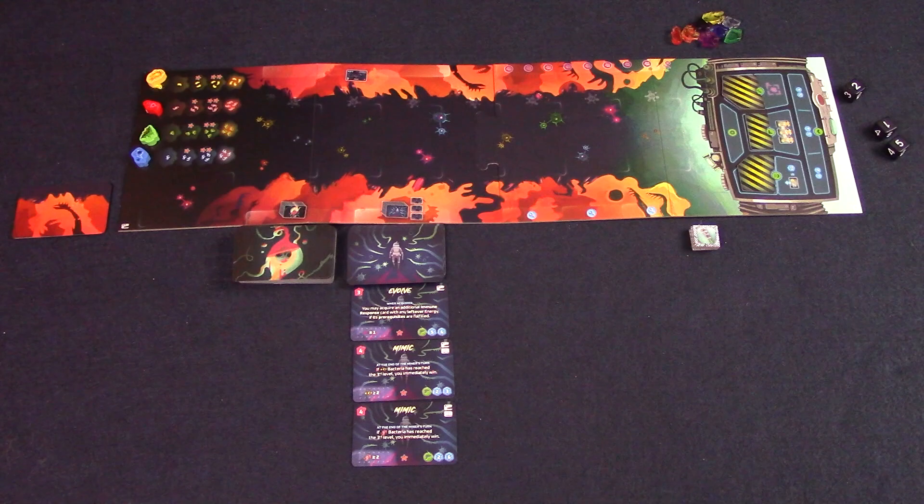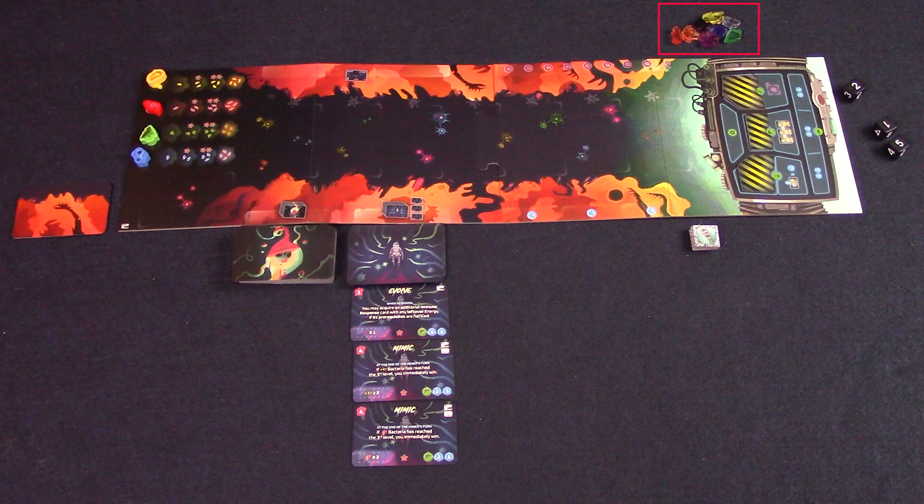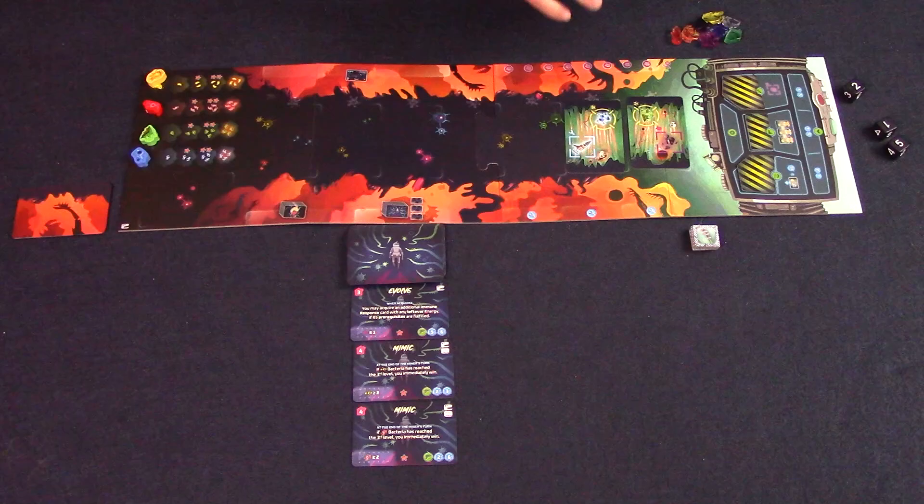Here is So You've Been Eaten set up for two players. Each board is turned to its active side, designated by the Awake Beast and the Awake Miner. The three upgrades are covered at the start of the game and the four bacteria start on their spaces. The crystals are placed off to one side and the stomach cards are shuffled — seven are placed onto the board. This is called the Digestive Track, and the Beast player draws seven cards into their hand.